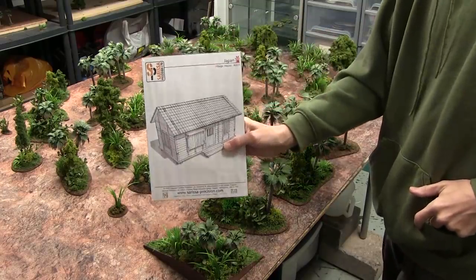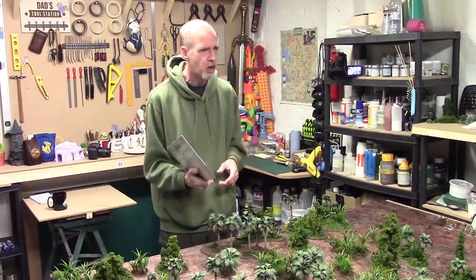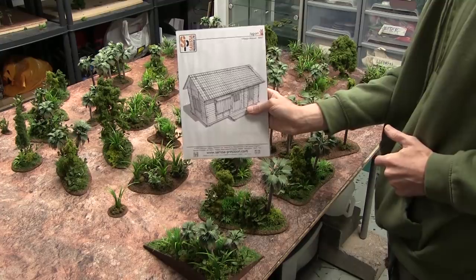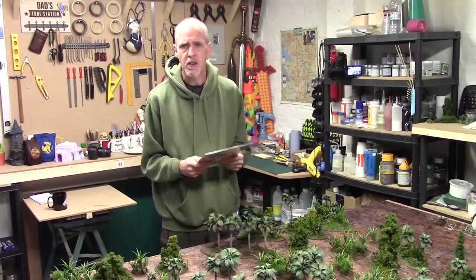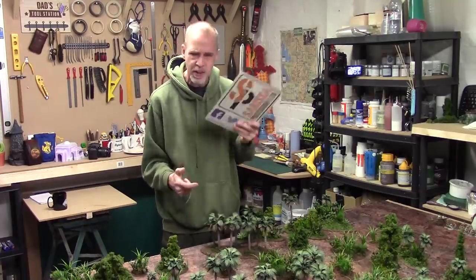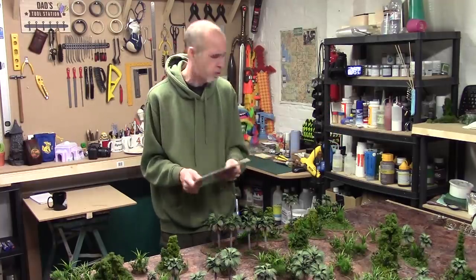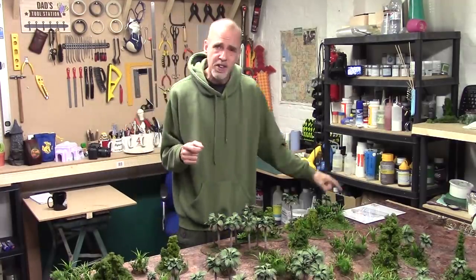Now this is a Sarissa Precision Japanese village house. I picked it up when I was messing around with Test of Honour. I've got a few other bits but they're very Japanese, whereas this one could be a jungle hut anywhere. What I'm thinking is I don't want to just put the kit together and whack it on the table. I'm going to put the kit together, dress it - give it a thatched roof, work on the walls and that sort of stuff - and have a play with it. It's a single building so it's very non-committal to the rest of the project. At a later stage - the next video probably - I'm going to tackle that.